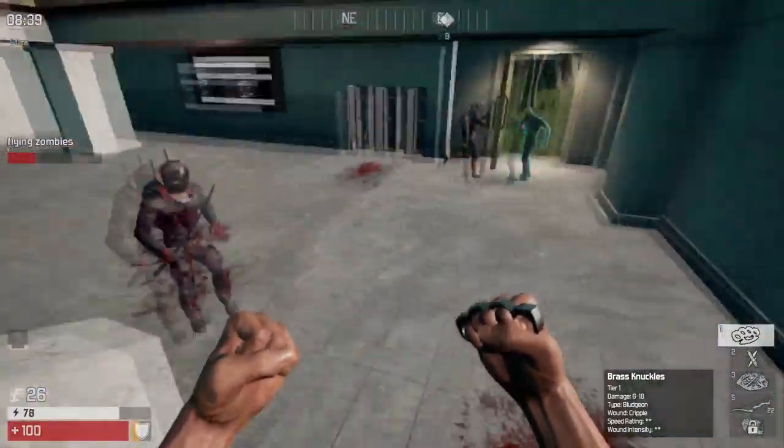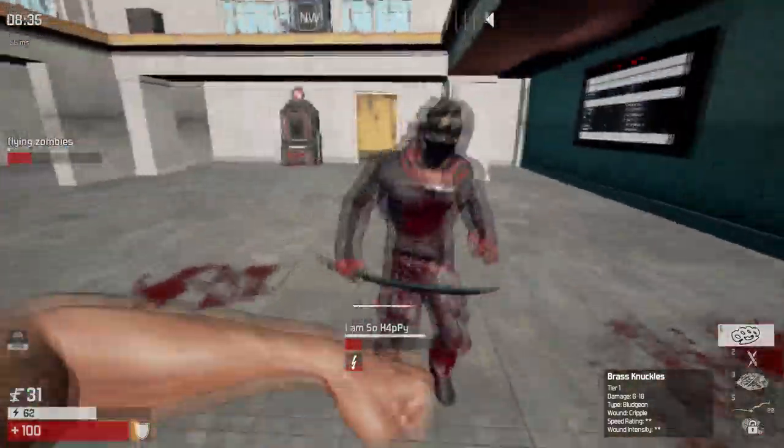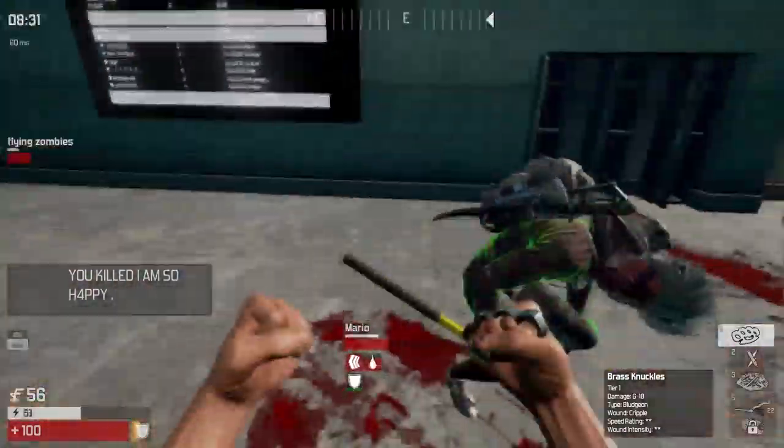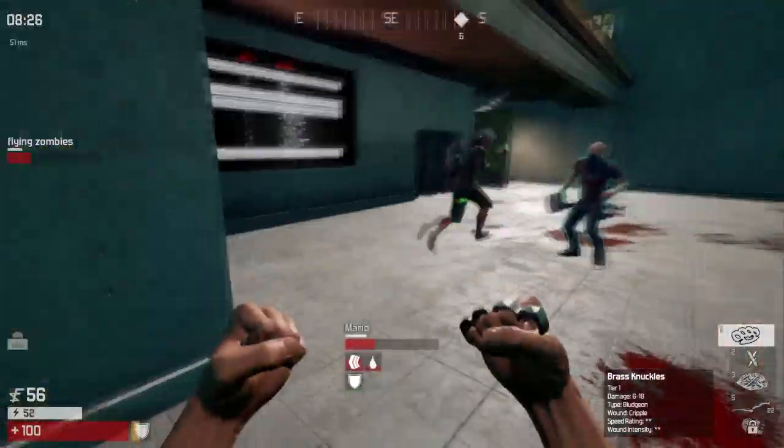Let's put this in comparison. A tonfa does 6 to 18 damage. A fireman's axe, however, does — like the brass knuckles plus perk — 9 to 27 damage, meaning that Knuckle Dragger is the viagra to your small deflated penis.